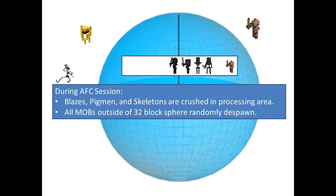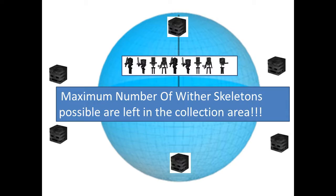The mobs outside your trap will randomly despawn over time. As those mobs despawn and the two-block-high mobs get crushed, more wither skeletons will spawn into your trap, and eventually you will have only wither skeletons in the trap, reaching the maximum count of 25. When you come back from your AFK session, you grab your Looting sword and collect the maximum number of skulls possible.